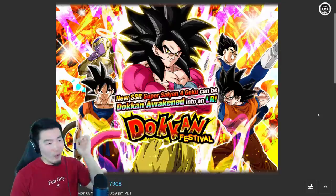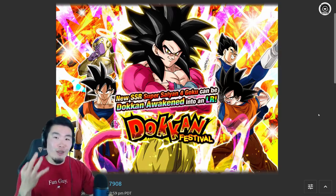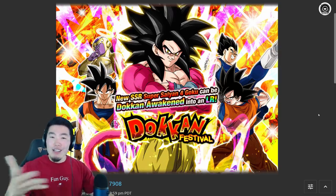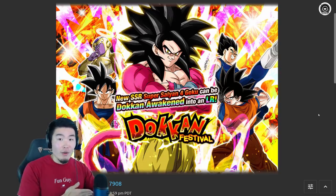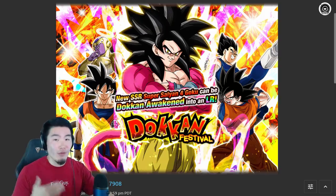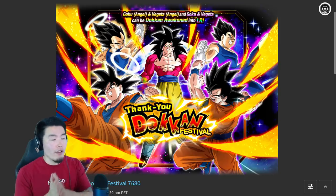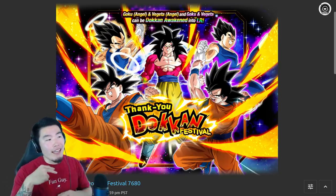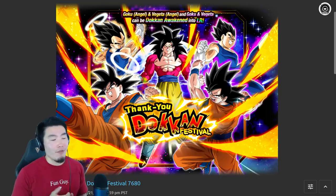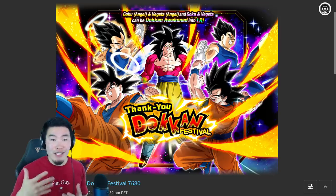For example, LR Gogeta and Vegeto were initially released during the three-year anniversary. On global, it's been a full year since they were initially released, and since then they've only come back twice — once on the LR Super Saiyan 4 Goku and Super Saiyan 4 Vegeta banners, and once for the Thank You celebration, which is basically the same as the Tanabata celebration on JP. A full year, only two times they've come back — and I wouldn't be surprised if they don't return again until next year.